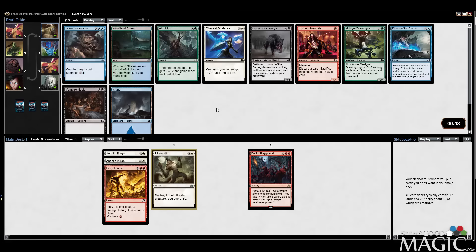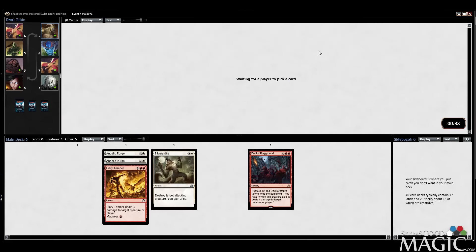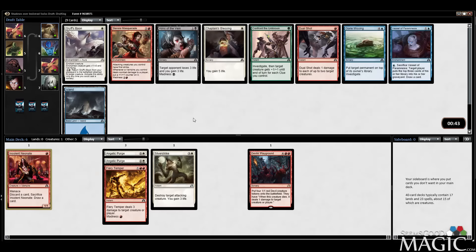You don't have to play aggressive red-white; it is theoretically possible to play slower. We also have a madness enabler here. The best card in this pack is probably Aim High or Broken Concentration, but the Neonate has at least impressed me.